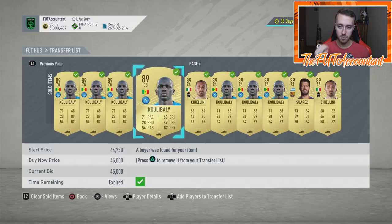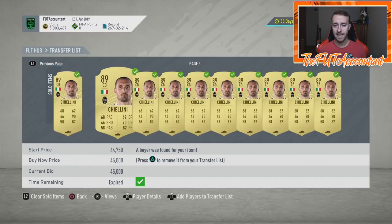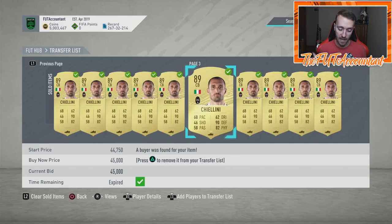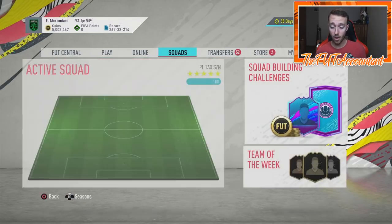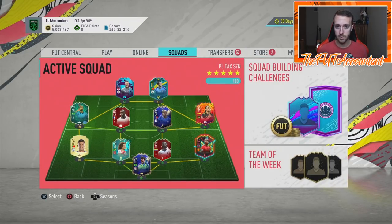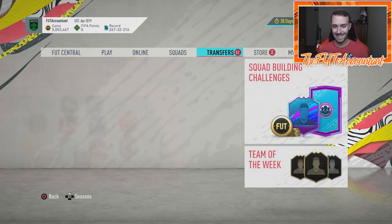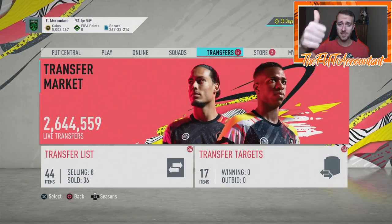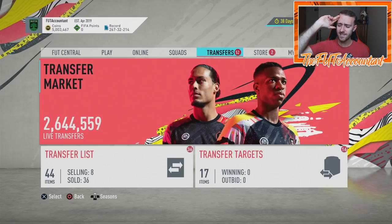I thought it was a decent day of content from EA Sports, and we're feeling good as traders and investors with these cards selling at good prices. I fully expect a promo on Friday — maybe FUT Birthday, Carnival, or something else — so I would get rid of your high-rated golds sooner rather than later. If you enjoyed the video today, smash a thumbs up, comment below with any questions, and subscribe if you're new. It's been Nate the Foot Accountant — catch you guys later, peace out.